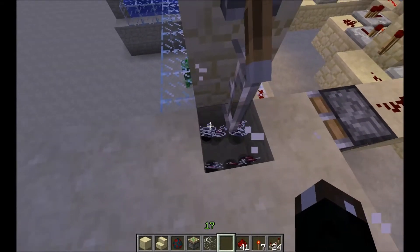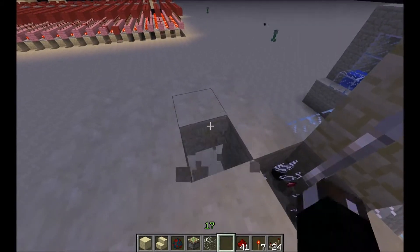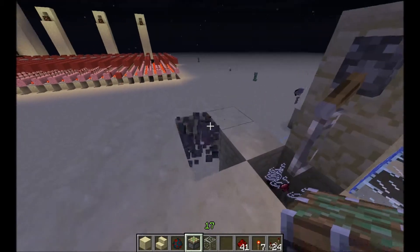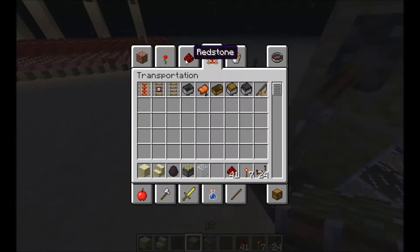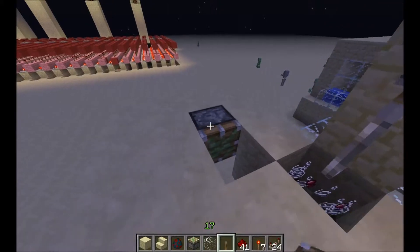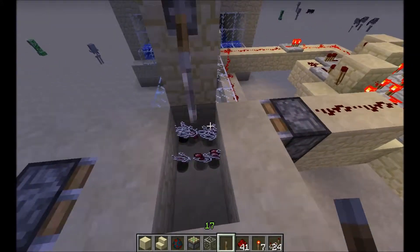The problem is you can't get to the loot with the iron bar. So you need to make a piston right here facing towards you, and put a normal lever on it. So you can choose if you want the block to be there and just get your loot.